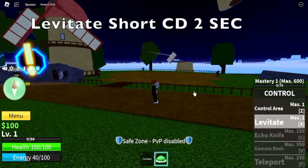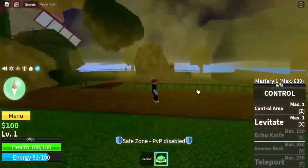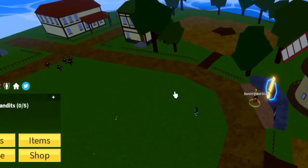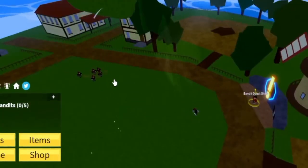The X skill Levitate also has a short cooldown, almost 2 seconds if I'm not mistaken without any item or accessory, so we're gonna take advantage of that. Also, make sure to aim your X skill properly so that you won't need to lure your enemies again.